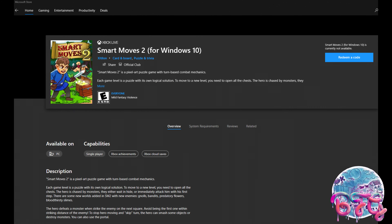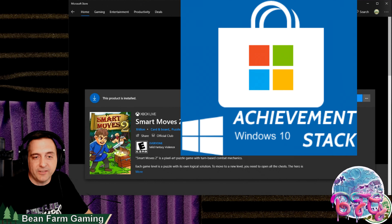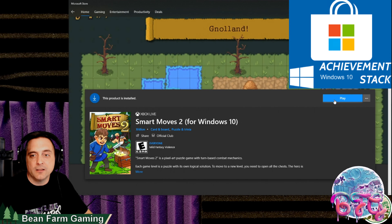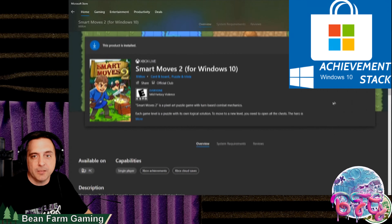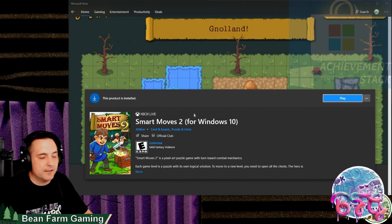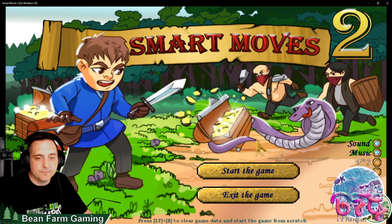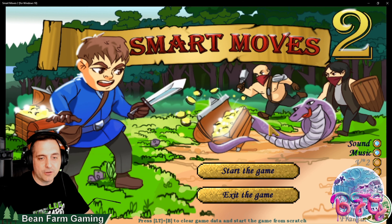We're going after Smart Moves 2 for the Windows 10 stack. It comes out on the 16th of June. It's developed by Green Robot, published by Zylon. I'm going to be playing with the Xbox controller on PC.